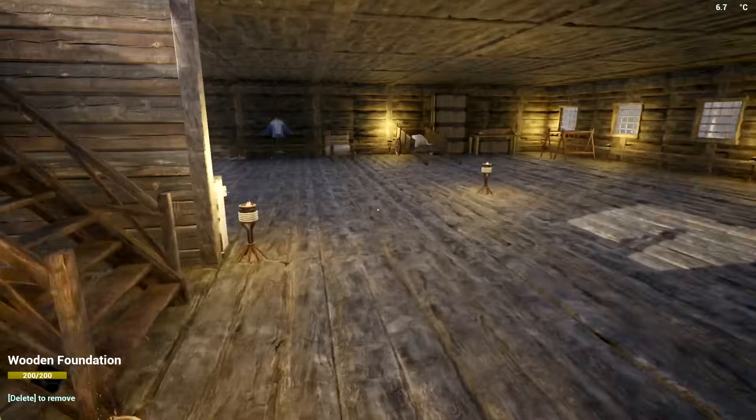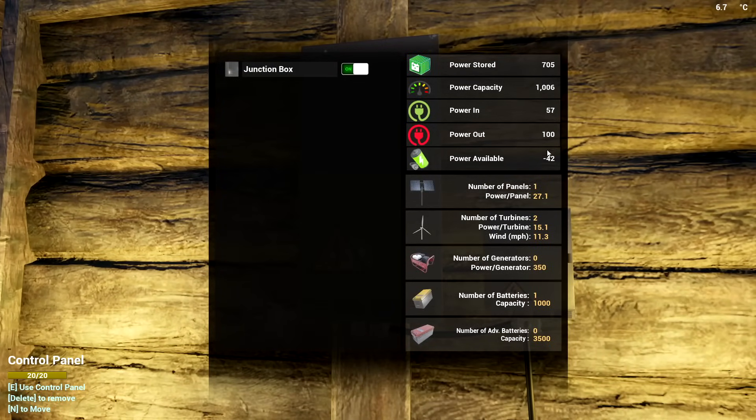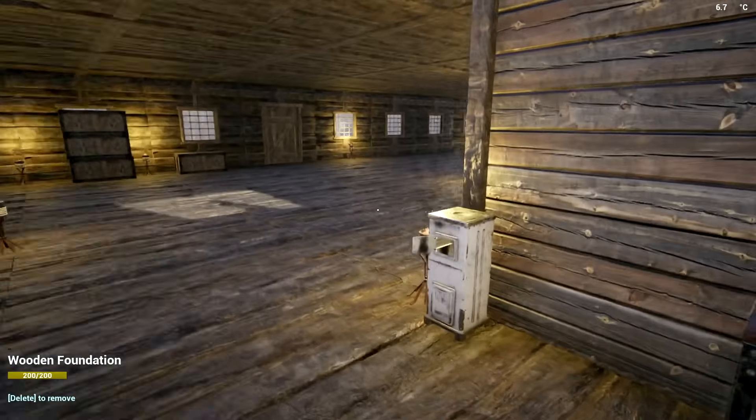My grinder is not going right now - my power went out. We're going to need to work on a bit more power. Right now it's minus 42 and capacity is 1006. The battery is going down fast: power in 58 and power out 100, so that's a little bit of an issue.